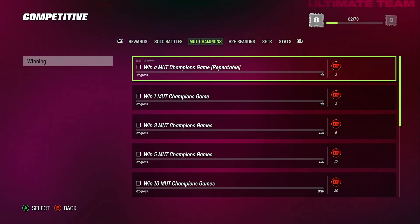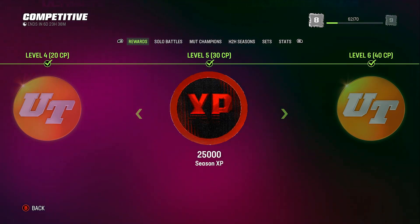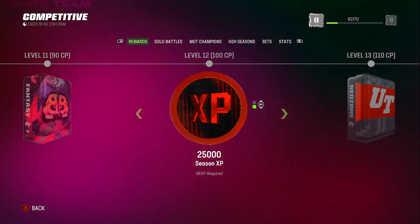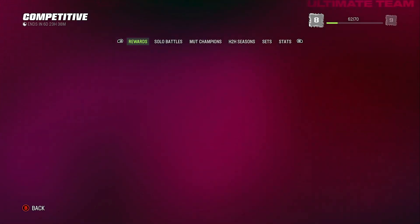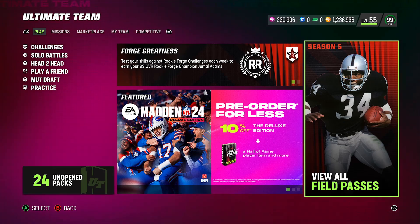For MUT Champs, play as much as you possibly can — win or lose — because you're going to get the most competitive points, season XP, and packs. That's going to help you get your rookie premieres as fast as possible. If you guys have any questions, put them in the comment section and I'll try to break it down the best I can. Alright, that's it — I'm out.